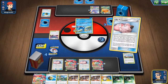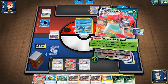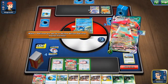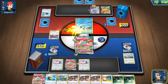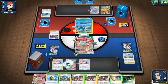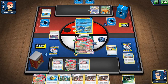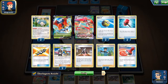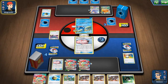I'll just keep the energies and Supporters in case he top-decks Research or anything. We do also have Reset Stamp for later — if they manage to take four prize cards we can stamp them down to two.